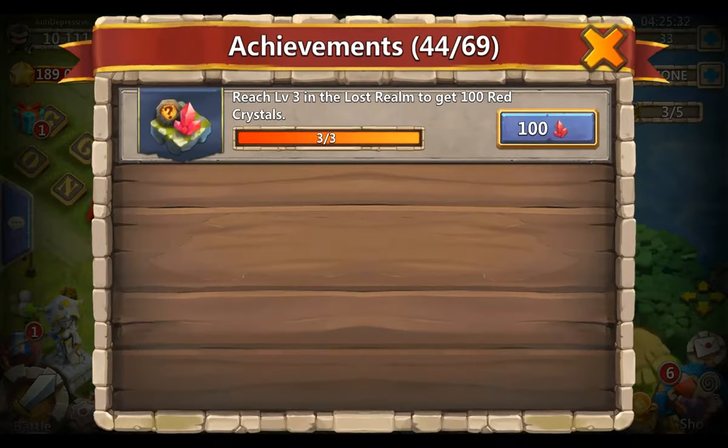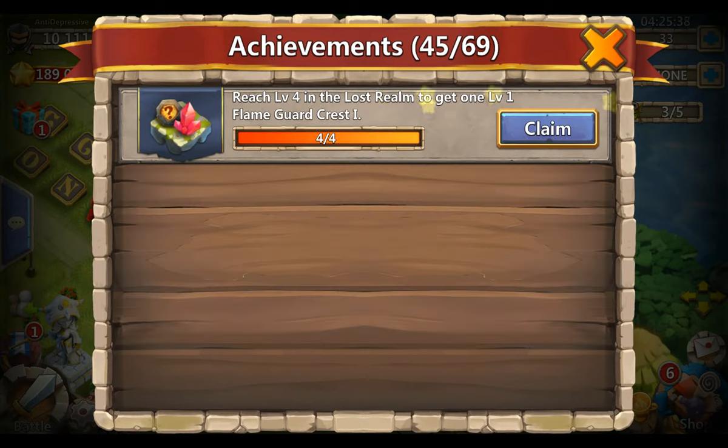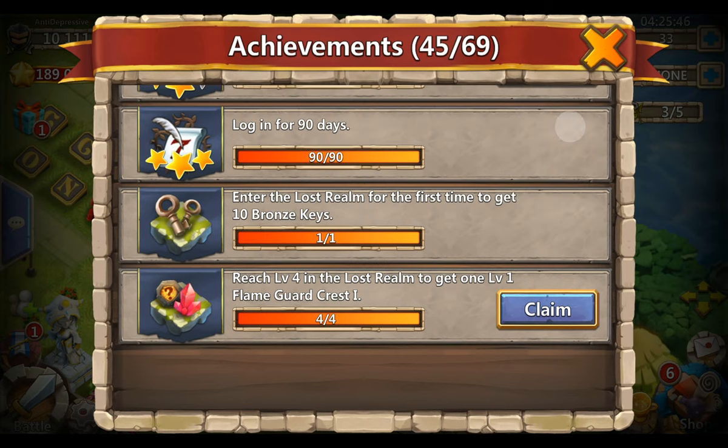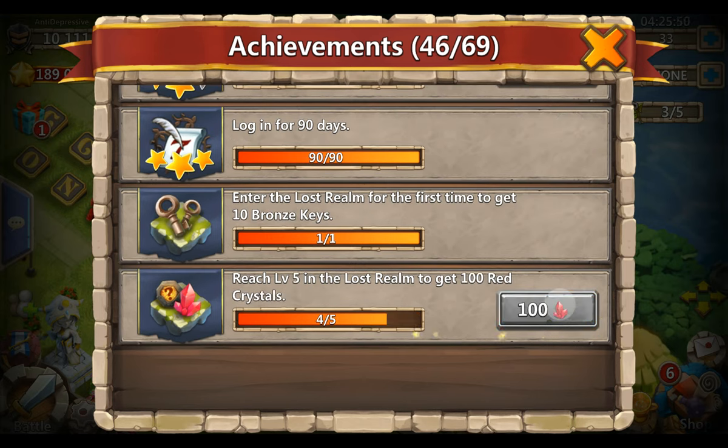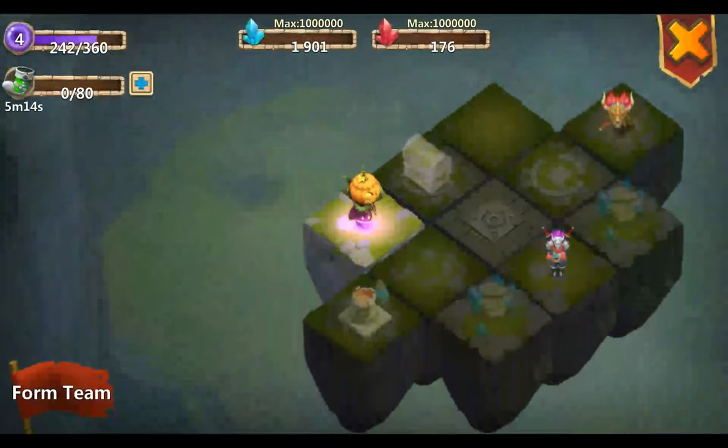Look, another achievement - reach level 3 in the last realm to get 100 red crystals. And reach level 4 in the last realm to get 1 level 1 flame guard crest. Almost reached another 100 crystals - the last realm, gotta love it.